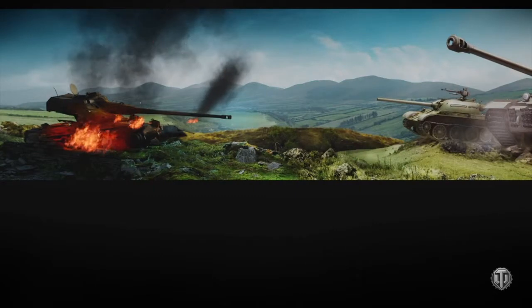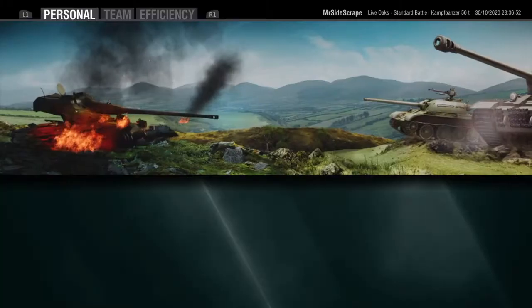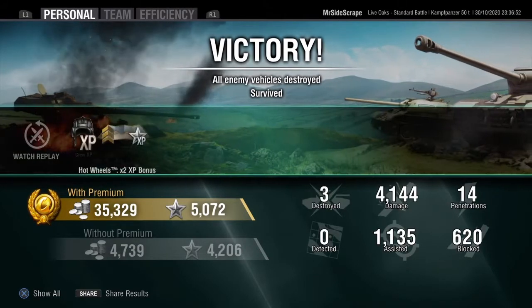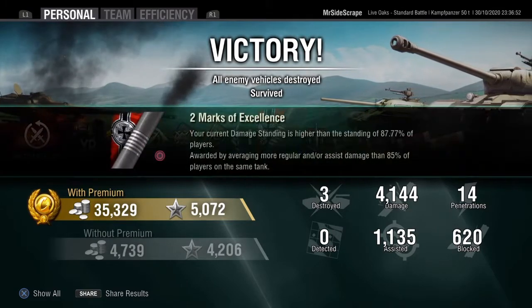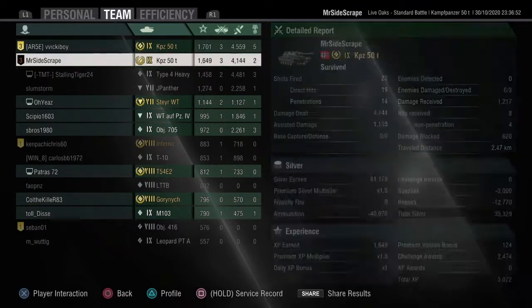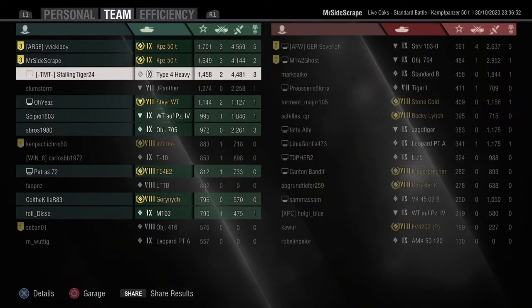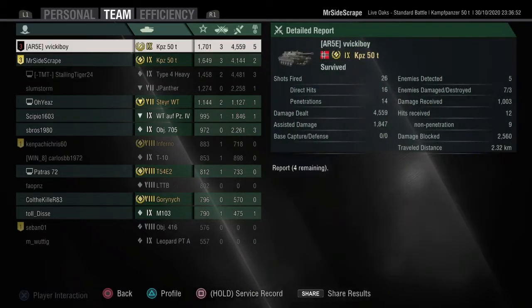To conclude this game — it was all about aggressive positioning, taking into account the fact there's no artillery, to allow us to go to a hull-down position and just hold the enemy team at their base, not letting them move out. 35,000 credits profit, 4,100 damage, 1,100 assistance, three kills, and another Brothers in Arms. That's a good sign of what aggression can do for you. 4,500 damage and 1,800 assistance for Felix, and even our Type 4 heavy had a decent game. Thank you guys for watching, hope you enjoyed the video, and I'll see you in the next one.